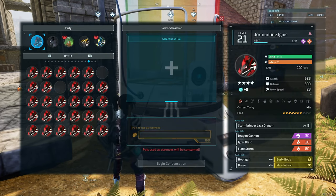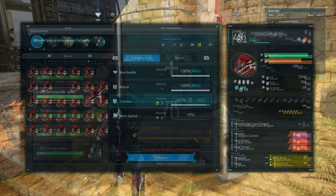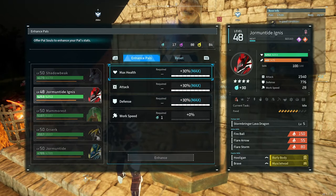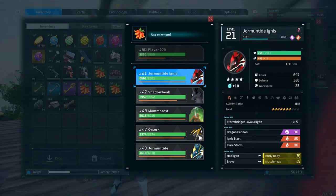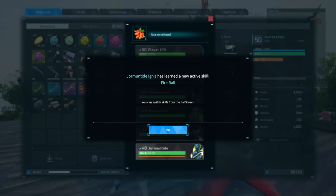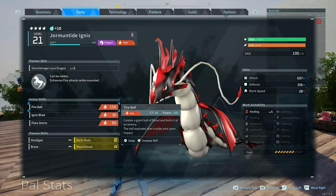The difference in having a four-star pal is absolutely insane, and you are going to need four-star pals for some of the end game bosses because they are solid. It's usually after we've got our four-star pal that we start using the pal souls at the statue of power, and then we'll add the skill fruits to give them the best skills that we can. We'll probably bring out a video on the statue of power and pal souls, and on the skills as well.